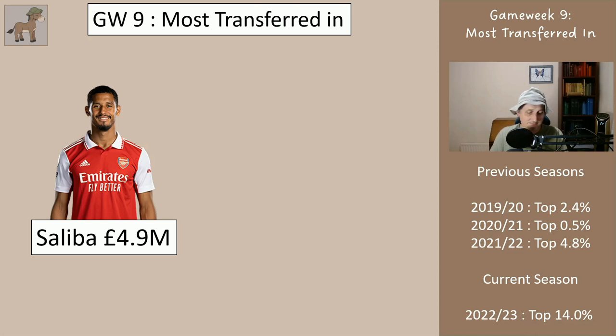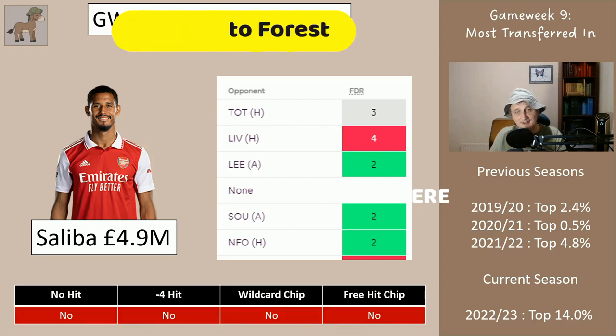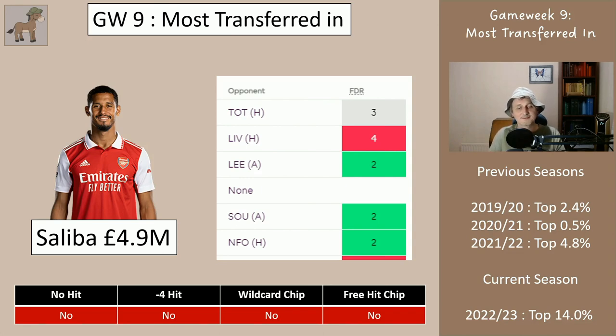Saliba — loads of people are bringing him in. He's got maybe three goals so far this season and two or three clean sheets; he's doing very well. Upcoming fixtures: home to Tottenham, the North London derby, then home to Liverpool — both sides have a reasonable chance of scoring against anyone, so not much chance of a clean sheet. Then Leeds away, and he blanks in game week 12, a guaranteed zero, then away to Southampton and away to Forest. I wouldn't bring him in this week under any circumstances — I wouldn't bring him in until the earliest game week 13 away to Southampton. At 4.9 I wouldn't bring him in.